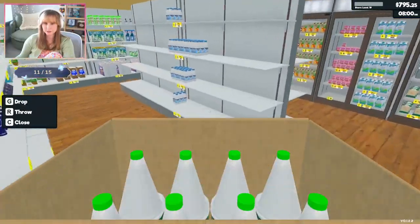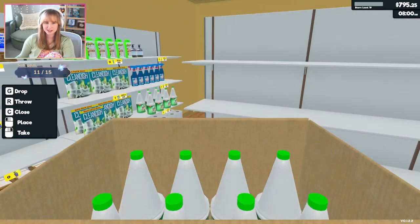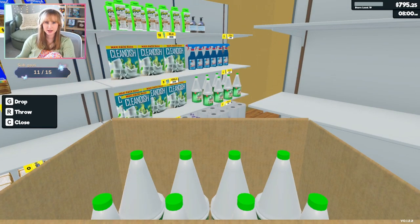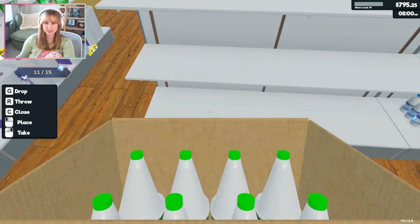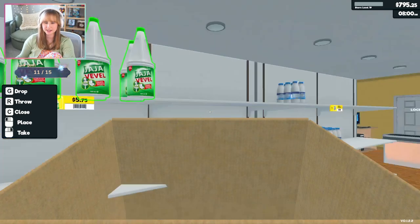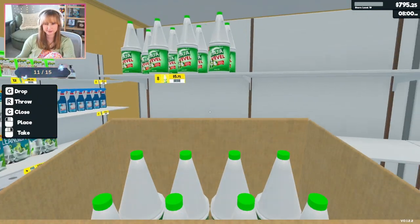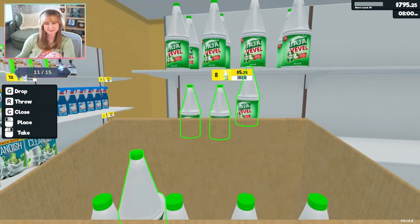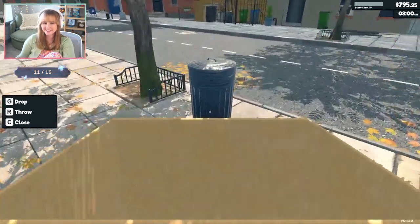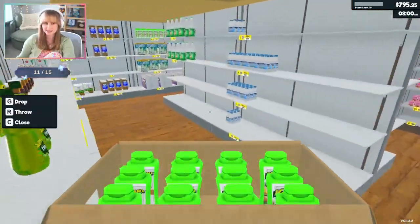Bleach is important — bleach is gonna go right next to the milk! Just kidding, I'm gonna move the milk back over there. Bleach should be up on top so kids can't get it and accidentally drink it — because that's a worry. What's my store name? I don't really have one — I don't think we can change it yet.